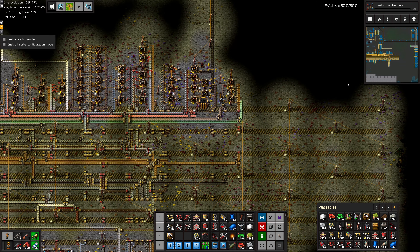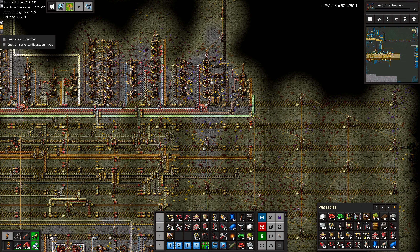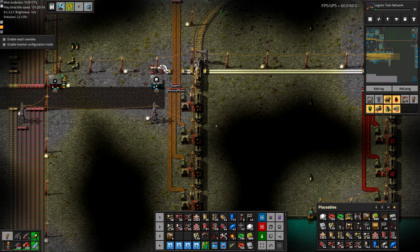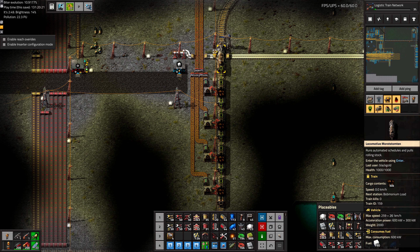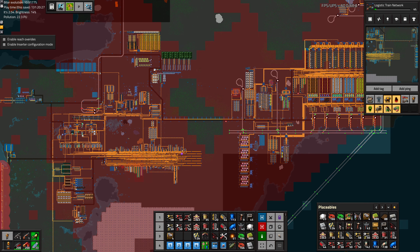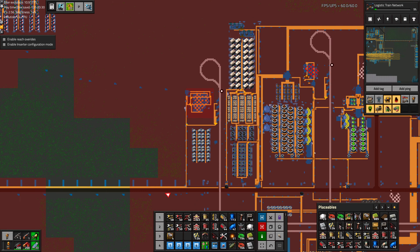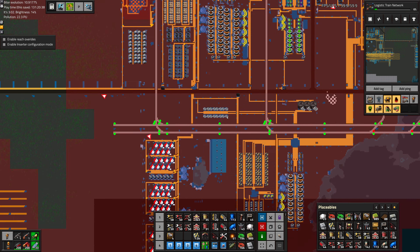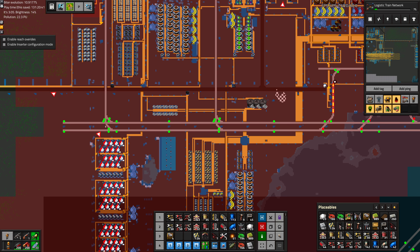The general idea of LTN, or Logistic Train Network, is that instead of a train having a set schedule — for example, with Bobmodium this train parks, and when it's unloaded it leaves for the Bobmodium patch, stays until loaded, then goes back, very constant and static — what LTN does is allow trains to get dynamic schedules based on what the base needs at the time. So any given train doesn't necessarily have the same schedule.